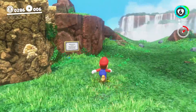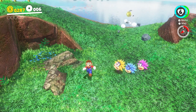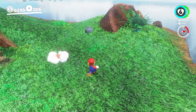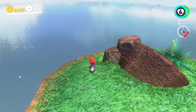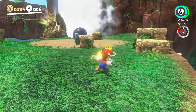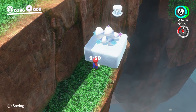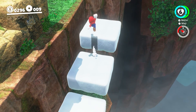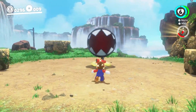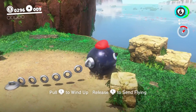Purple coins are the in-level currency. Your normal Mario coins can be used to purchase things too. But there are gonna be certain stores that sell stuff unique to the place you're in. So you'll find a prehistoric store somewhere in this level, eventually. They'll ask for things you can buy universally with normal coins, or things very specific to this level. Maybe like a caveman outfit — just a hint. I saw that in a trailer. That would be cool.